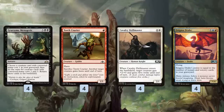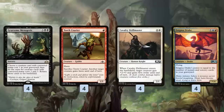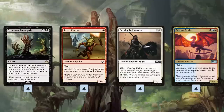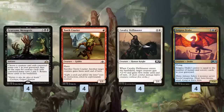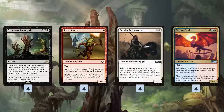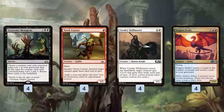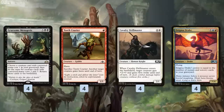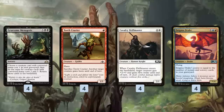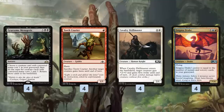In the late game, once we have a bunch of stuff in our graveyard from all our cantrips, we cast Gruesome Menagerie. We get back Torch Courier, Cavalry Drillmaster, and Enigma Drake. We sacrifice Torch Courier to give our Enigma Drake haste, and pump our Enigma Drake with Cavalry Drillmaster. Assuming we have 18 instants and sorceries in our graveyard — which the entire rest of our deck is — we just one-shot our opponent with a hasty 20-power Enigma Drake. People are probably not going to see this coming. Who expects to be one-shot by Gruesome Menagerie getting back this janky pile of creatures?